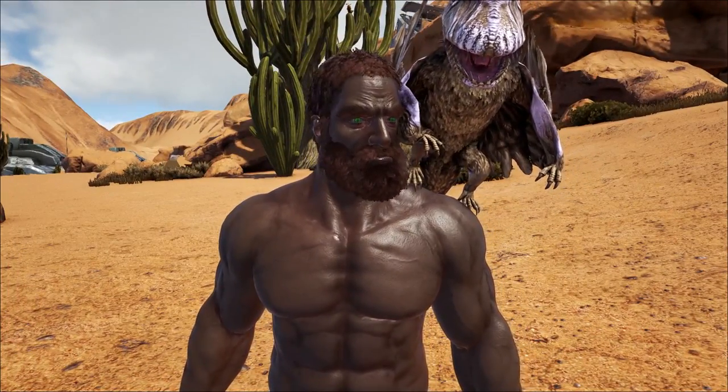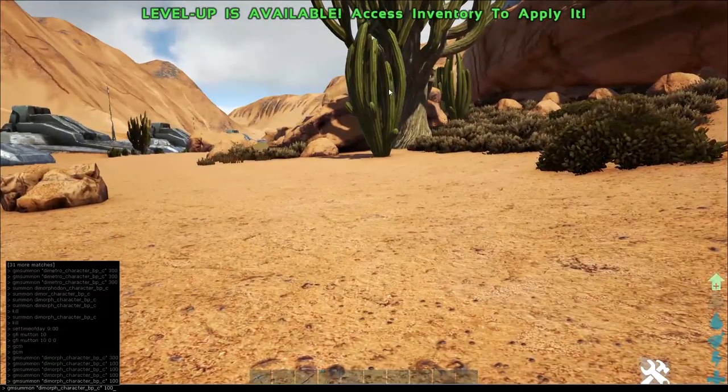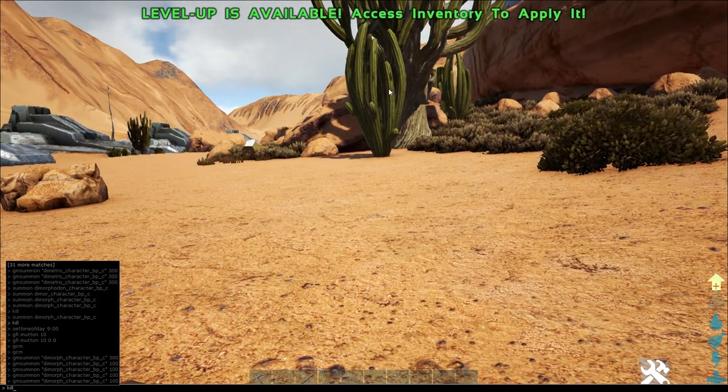The Dimorphodon is found on all maps except for Aberration — obviously there are no flyers on Aberration — so this little dude is a flyer.